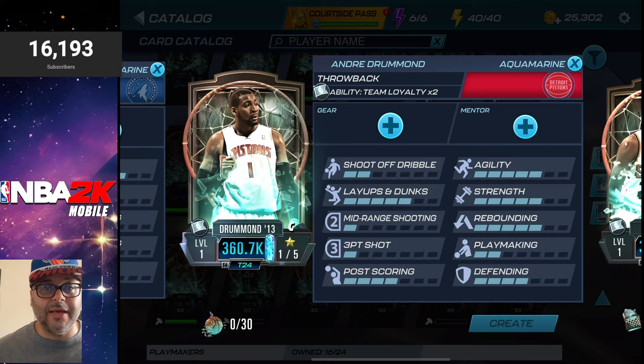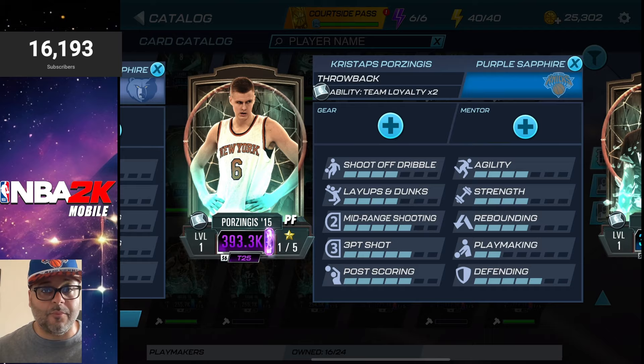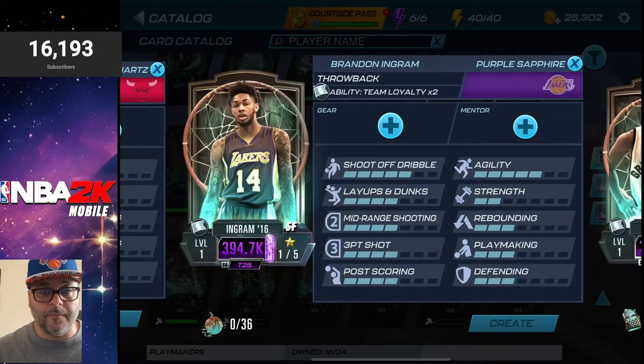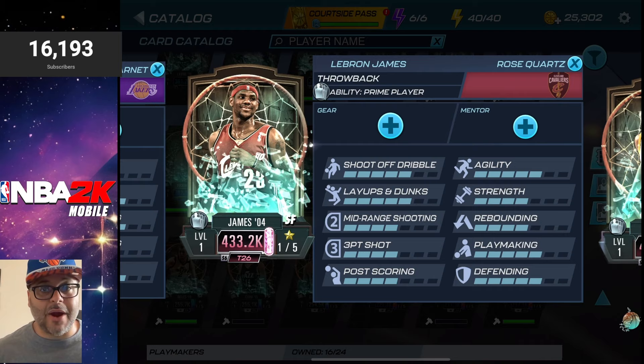We got a craftable Mikal Bridges and a craftable Andre Drummond. Back in Season 2 of NBA 2K Mobile, his diamond card was one of the gem centers in the game — an excellent rebounder and putback dunker, so don't sleep on Drummond. We also got an Aquamarine Zach LaVine, a Purple Sapphire Kristaps Porzingis who has Team Loyalty — this is going to be an incredible card at the power forward position, a great stretch big who can defend and block shots. We got a craftable Purple Sapphire Kyle Lowry, a craftable Brandon Ingram, a craftable Rose Quartz Louri Markkanen, and a craftable Kevin Durant at shooting guard with the Prime Player ability — this card is going to be crazy.